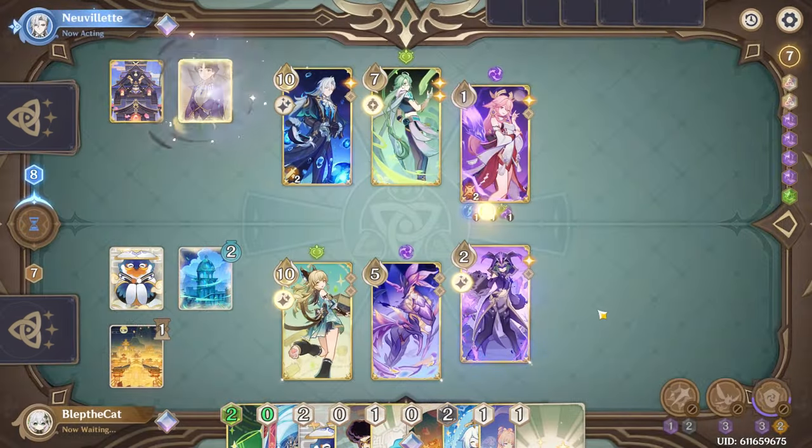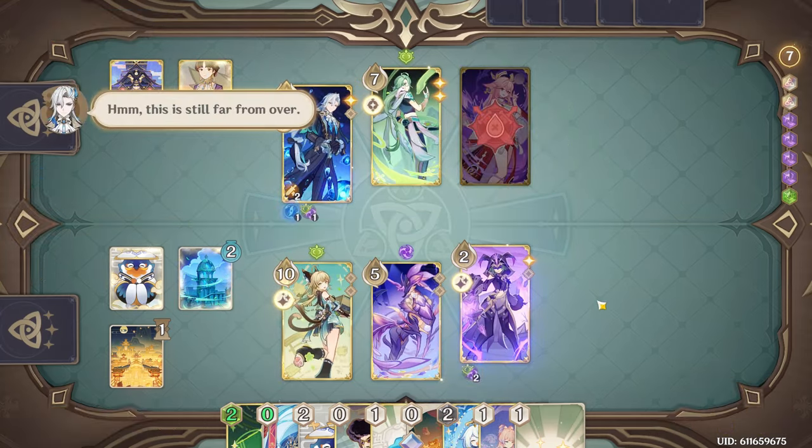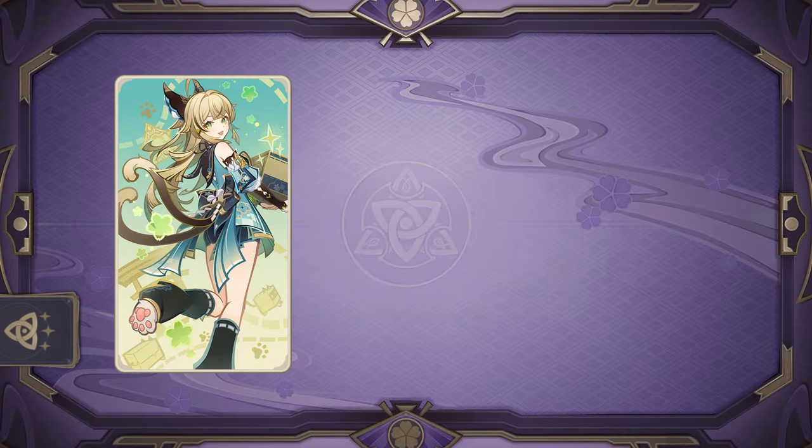Occasionally though, your opponent could use your own burst against you by potentially intentionally sacrificing a character to that damage, giving them a free switch onto a different character. For both these reasons, Kirara's kit is a little bit awkward, particularly when used with existing characters.